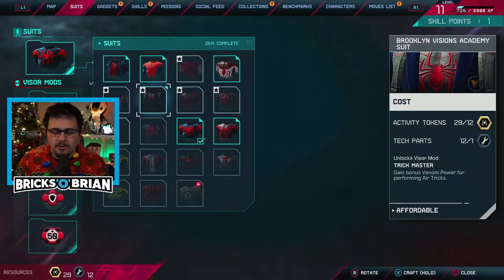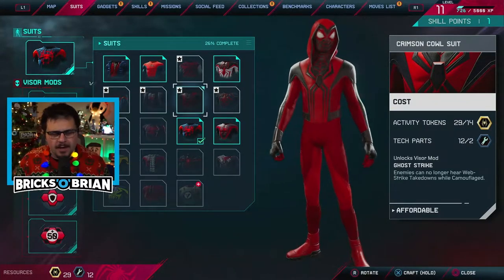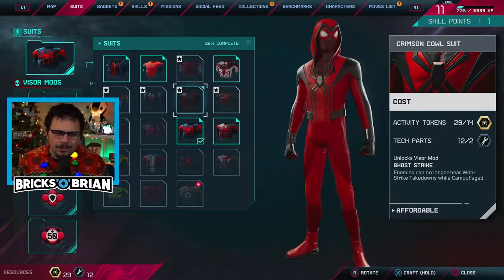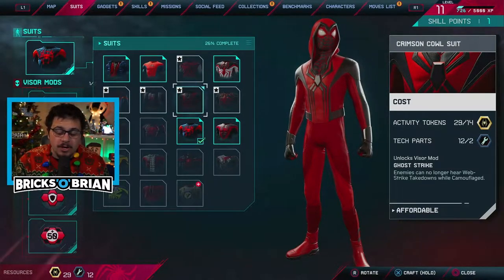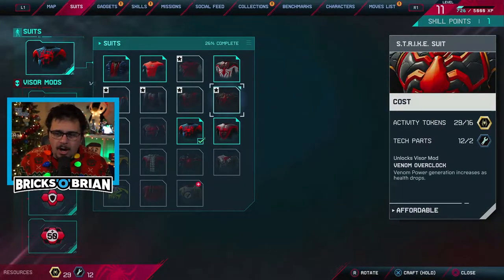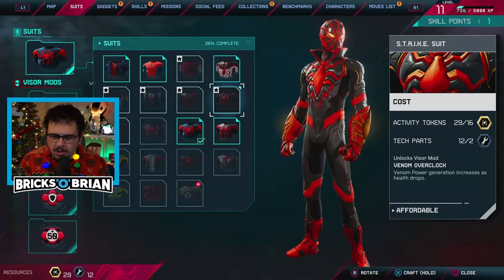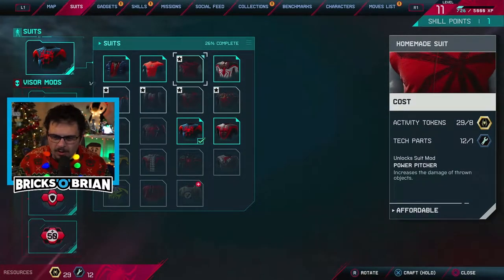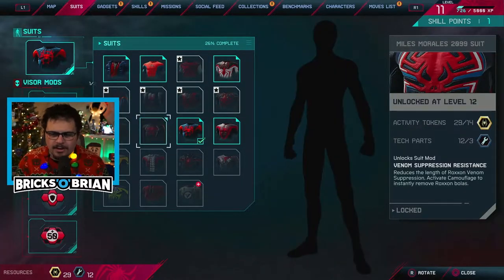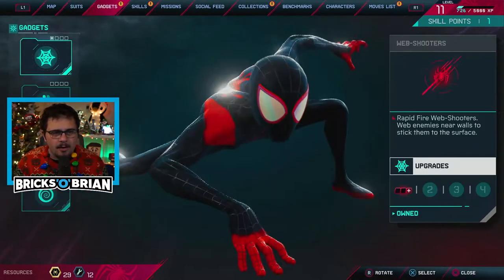A lot of the abilities are actually pretty good here. Just like in the last Spider-Man game, you can switch from one suit style and implement the actual features of it to another suit. I might want to look into these in a little while. Venom power generation increases as health drops — I don't really want that. Increases the damage to thrown objects — a lot of things like this actually help out with what you're doing.